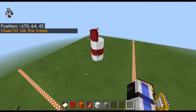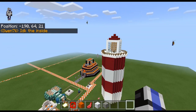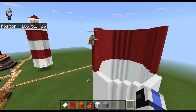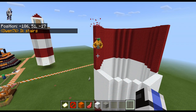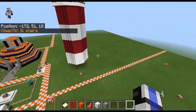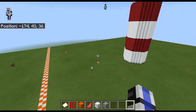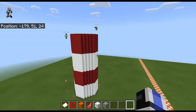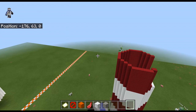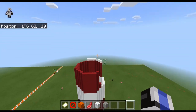Uh oh, that is not good if Owen does not know the inside. 15 seconds until each team's partner tags back in — 10, 9, 8, 7, 6, 5, 4, 3, 2, 1 — CJ and Owen tag back in. CJ is starting to lay out some snow.